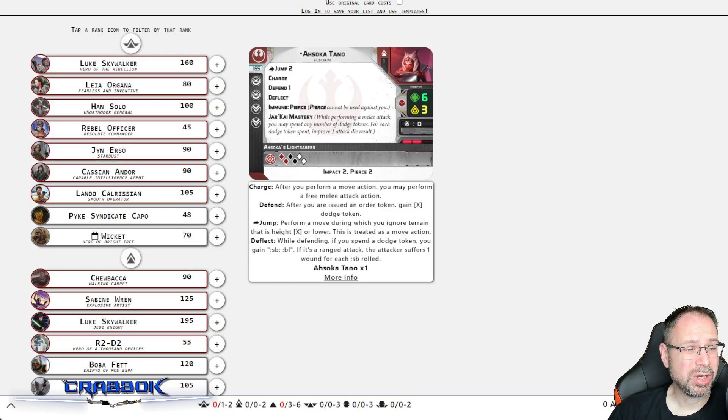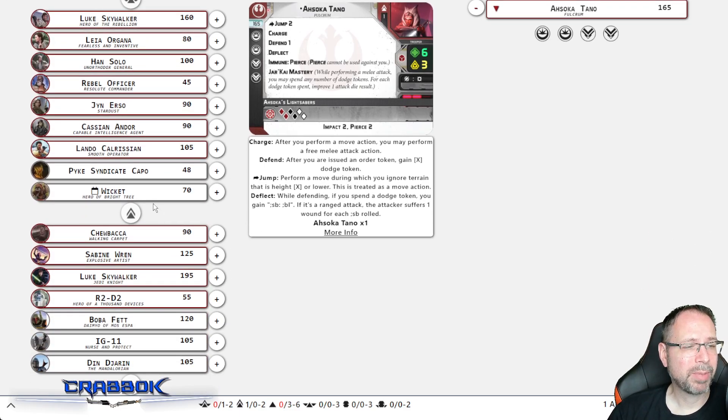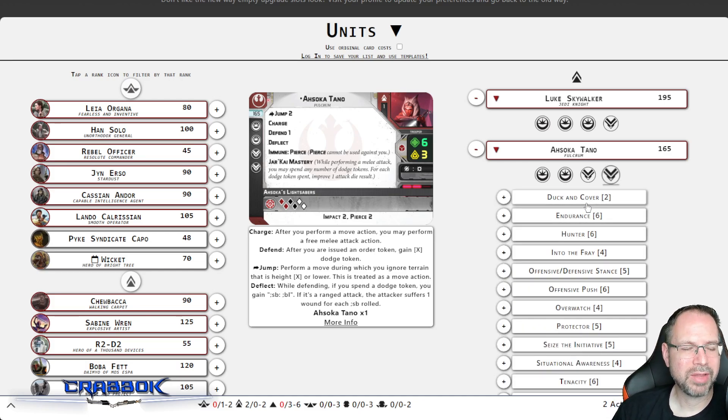At 165 points, she is not cheap. What I wanted to do is mix her with Luke — specifically Jedi Luke. I want to have two complete monsters in this build. So we're going to run both Jedi Luke and Ahsoka Tano. Ahsoka is the centerpiece — she's the new shiny object on the tabletop. So for Ahsoka, we're going to run some pretty cool upgrades.